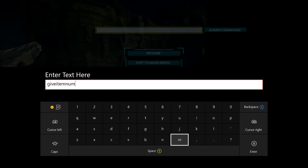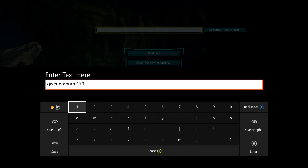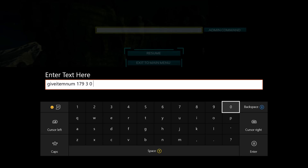Go to the ARK wiki and search for the item you want to summon. Some items do not have an ID. For example, a metal wall is item number 179. After the item number, add a space and then how many you want. The third number is the rarity — for a rifle, a six would be ascendant. For walls there's no rarity, so use zero. The fourth number just needs to be there.